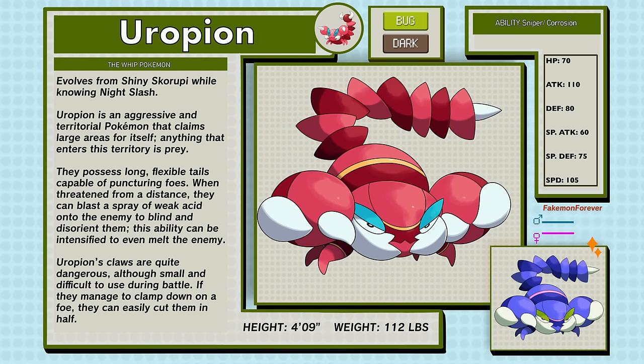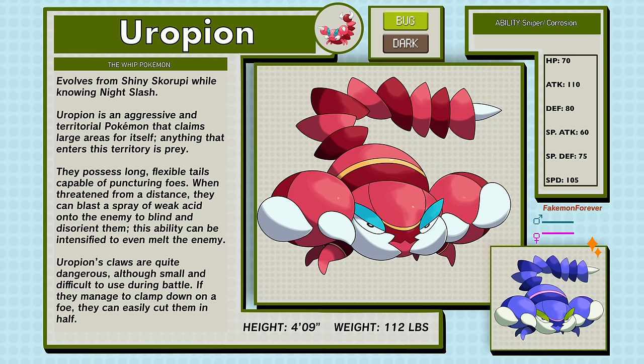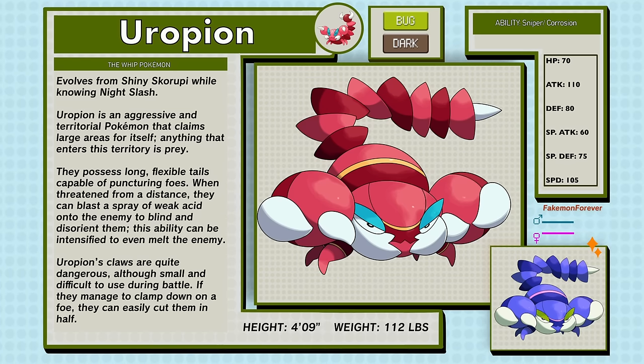This ability can be intensified to even melt the enemy. Europeon's claws are quite dangerous — although small and difficult to use during battle, if they manage to clamp down on a foe, they can easily cut them in half. Europeon's abilities are Sniper and Corrosion.